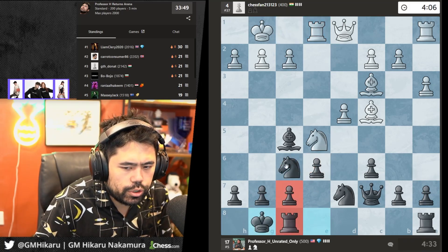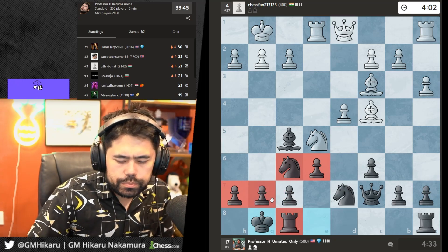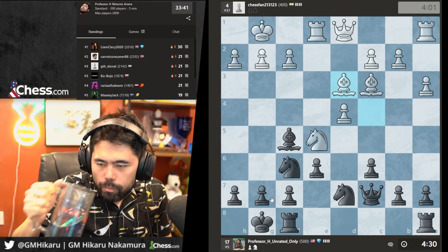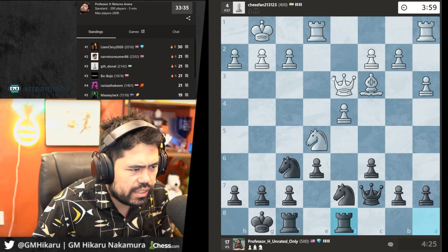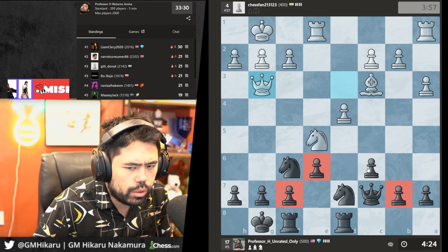I'll just castle. To join this arena you need to be a member of the fan club. We get Bd3 — I'll trade the bishops, play Rd8, put the rooks in the center, try to put pressure. My pawns are very compact, very well defended.